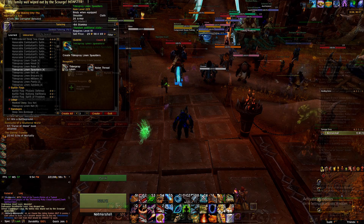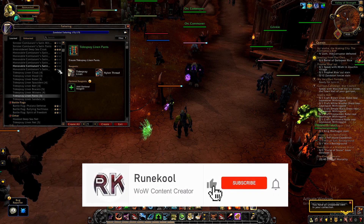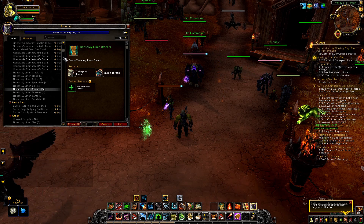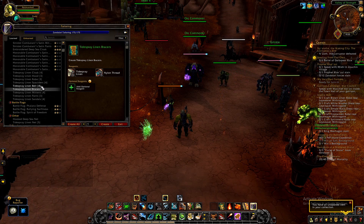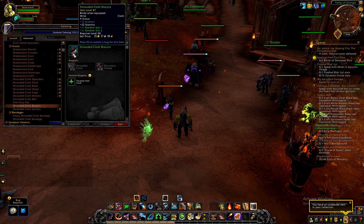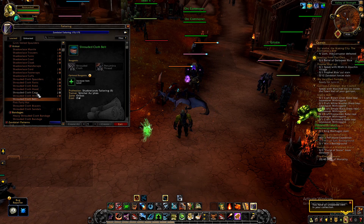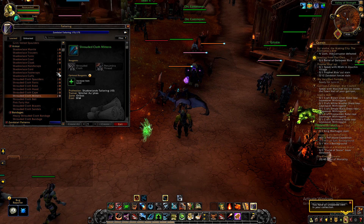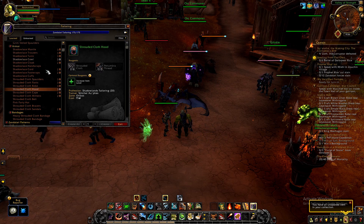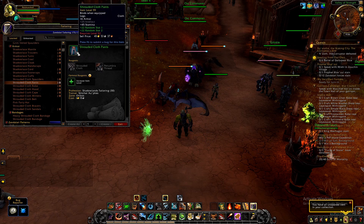But on the PTR, the level requirement for each piece of armor is different. The mittens can be equipped at level 11, but the pants have a level 16 requirement. The sandals have a level 17 requirement, but the hood can be equipped at level 10. Similarly, the Shadowlands Shrouded Cloth set has a scaling level requirement from 50 to 57. In my mind, this makes it a lot less desirable as a way of gearing alts and will severely affect the sale rate of these items, but there's a chance this is just PTR shenanigans and an unintentional change that'll be fixed before the patch hits live servers.